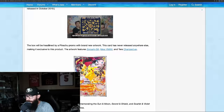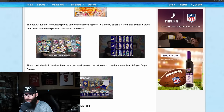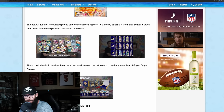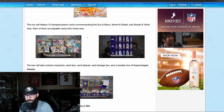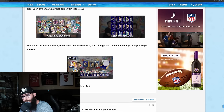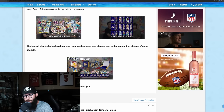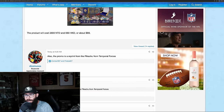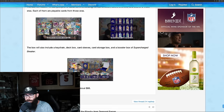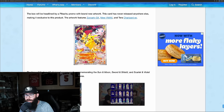Very interesting. So 15 stamped promo cards commemorating Sun and Moon, Sword and Shield, and Scarlet and Violet eras. Each of them are playable cards from those eras. The box will also include a keychain, deck box, card sleeves, card storage box, and a booster box of Supercharged Breaker. Product will cost about $88. So $88 for this box to get this promo.